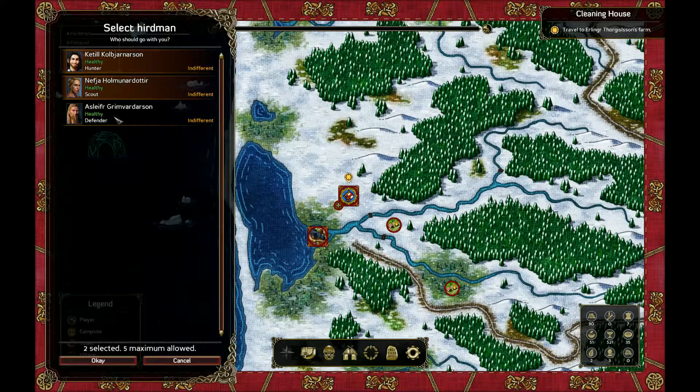Here we can choose our companions for the next zone. We don't have the maximum amount available yet — we can take only three people. Maximum is five always, but we should be able to handle this with just our three friends, because we killed those four fools right after they challenged us, so hopefully there won't be too many people left.